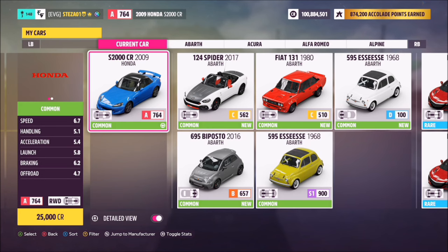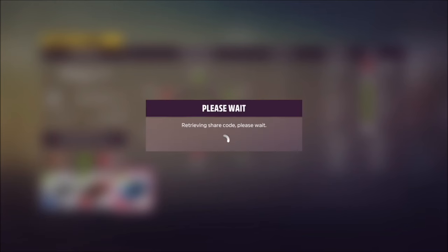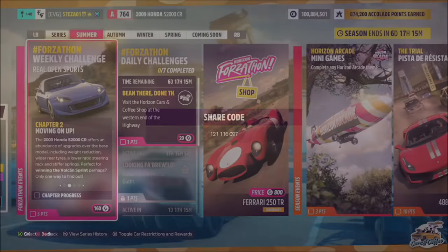This is the car in question and it will set you back 25,000 credits to purchase from the auto show. I've also created a tune for you guys to use — it's called Forzathon. The share code is 121-115-097 and it's not anything overly powerful but it will get the job done.